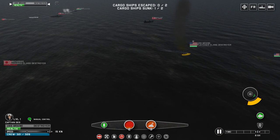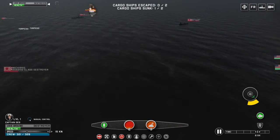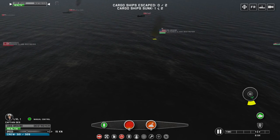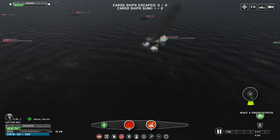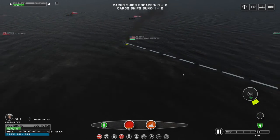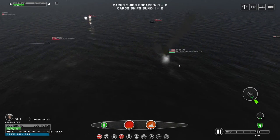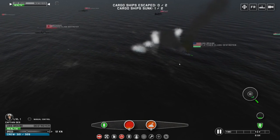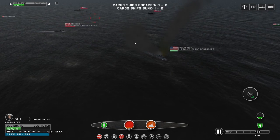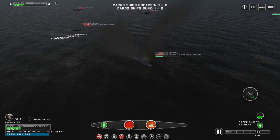Manual control. I guess I could turn off manual control and then the allies would just take over. Cargo ship sunk — one out of two. Cargo ships escaped — zero out of two. Let's go ahead and make a smokescreen and order the ship to retreat. Probably shouldn't have gone in so quickly.